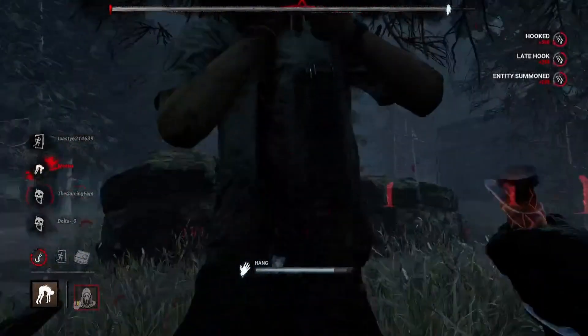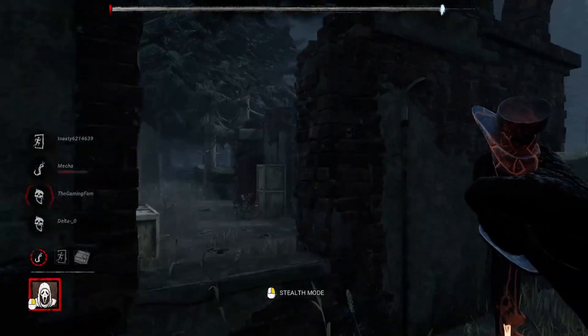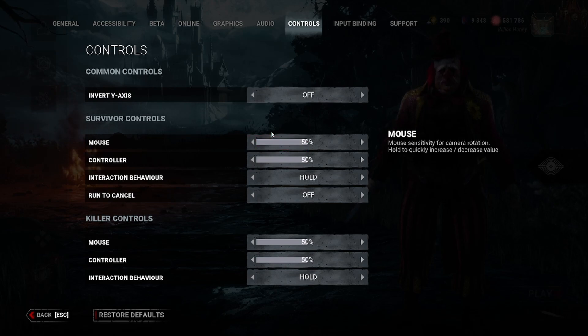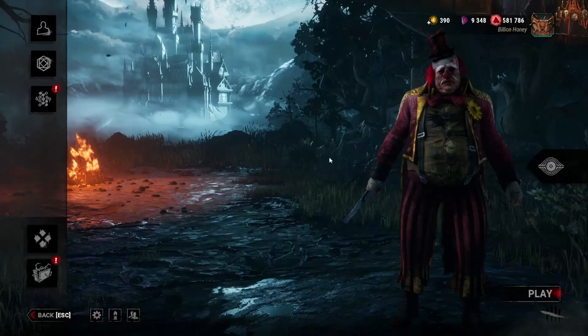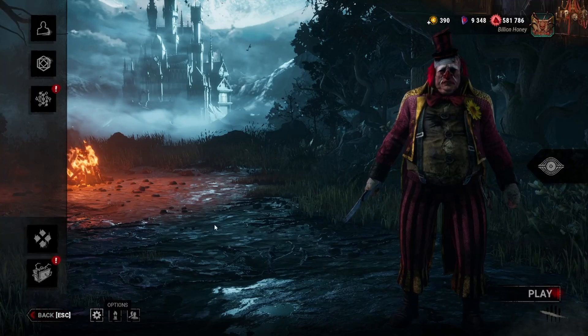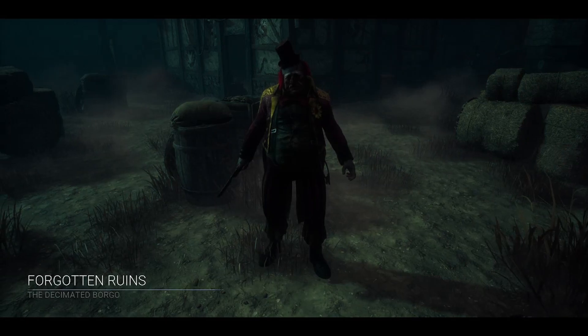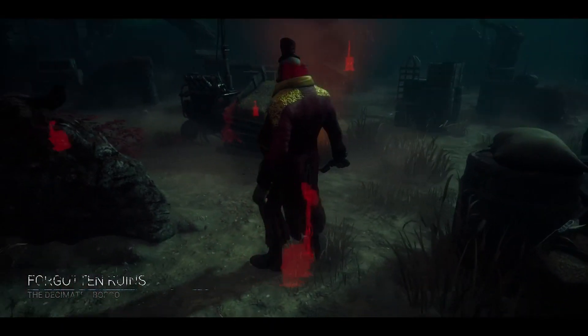Alright, let's go change those settings and see how bad this truly is with low sensitivity. How low do I think I should put it? I'm thinking like — I don't want to go any lower than 30, right? Alright, I think we're going to 30. Forgotten Ruins, the Decimated Borgo — whatever that means.